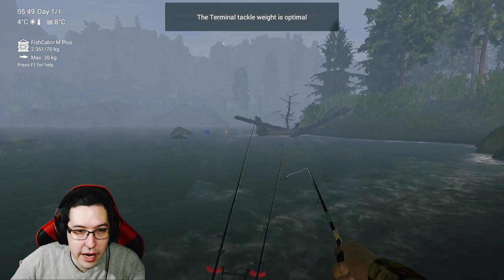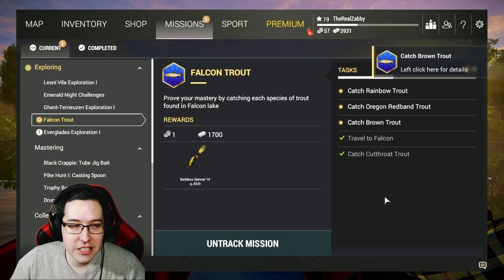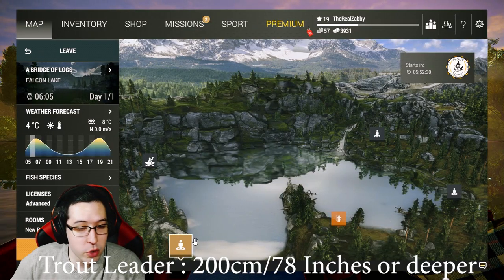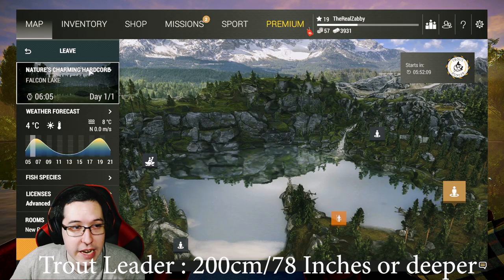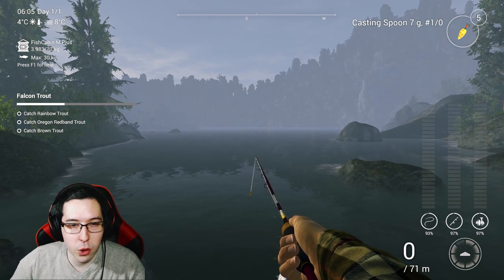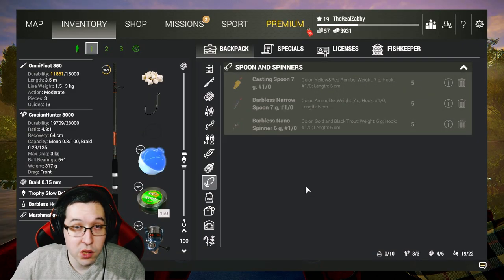For the Falcon trout mission, there are a couple of different areas you can go. You can really catch every type of trout almost everywhere here. The bridge spot gives you brown trout and red band trout, and I think even rainbows. Trout Layer gets you lots of brown trout and rainbows. Nature's Charming Hardcore is great specifically for rainbows. If you've seen my other Falcon video, it goes more in depth — I'll link that in the description.